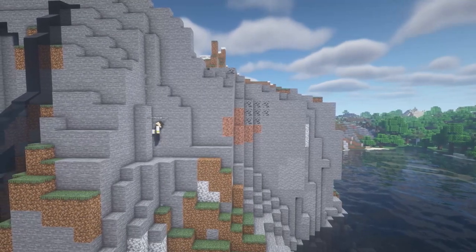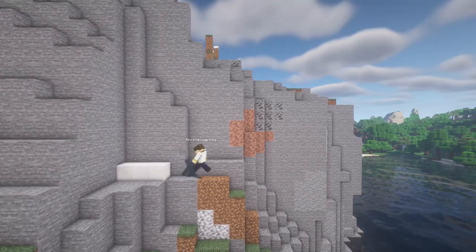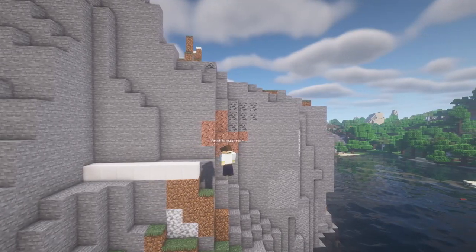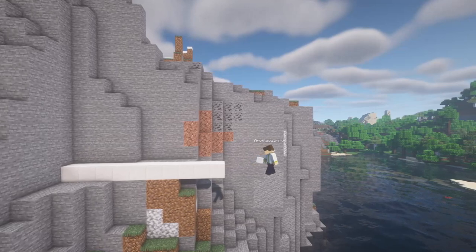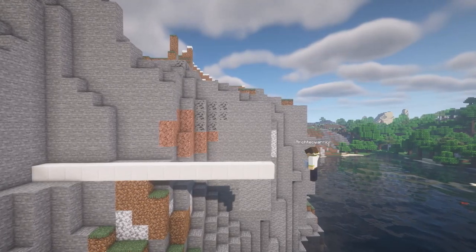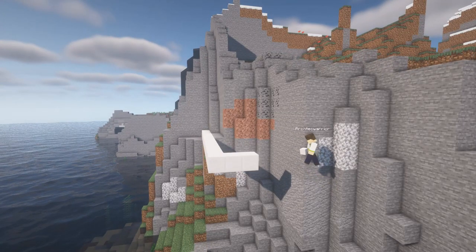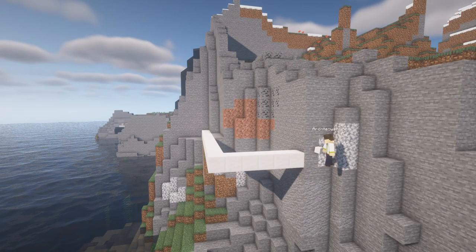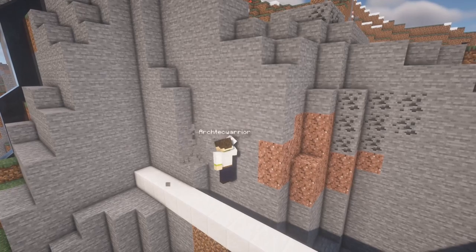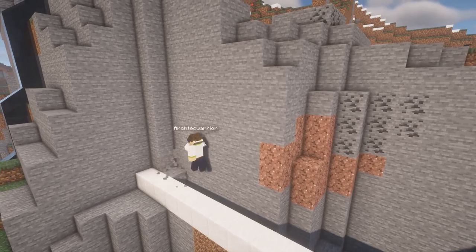If you want to build this yourself, search for a cliff where you have space for an L shape and where you have a nice view — I think that's one of the important things. You start by building a 17 blocks long quartz block beam that you connect back to your cliff to form this L shape. Also look out for a place where you can place this L shape because otherwise you will have to remove a lot of stone, which could be quite annoying.